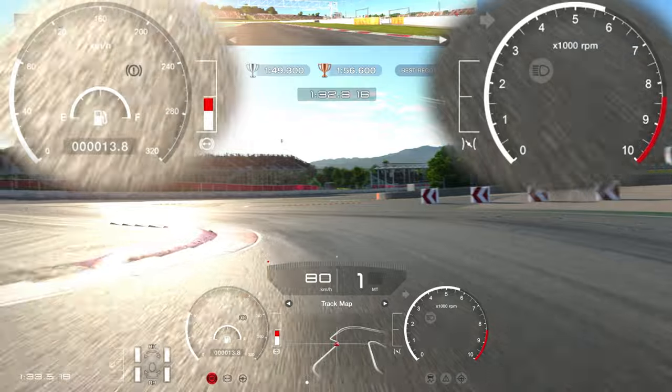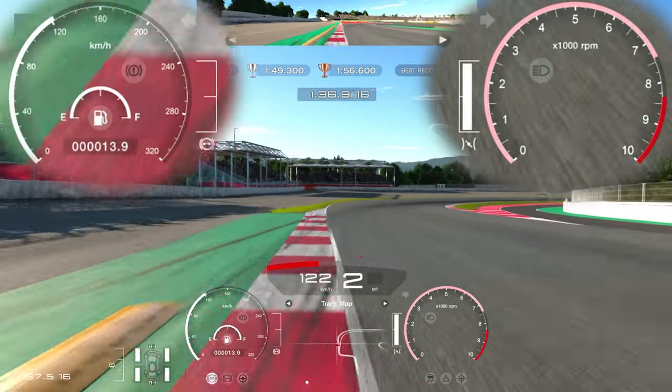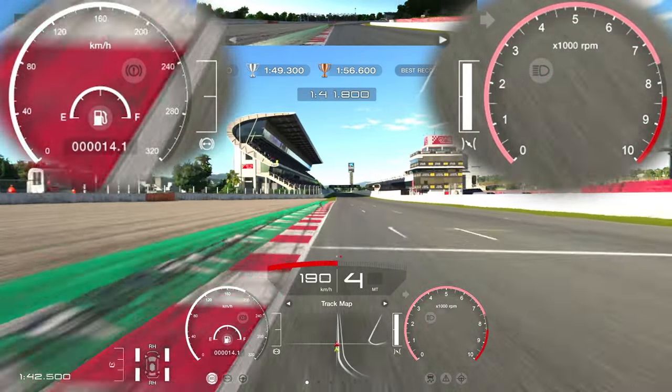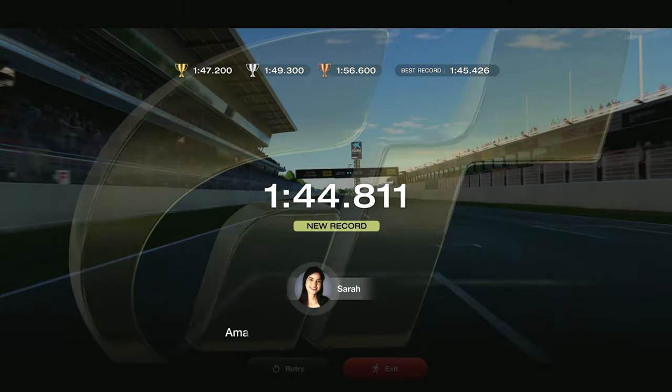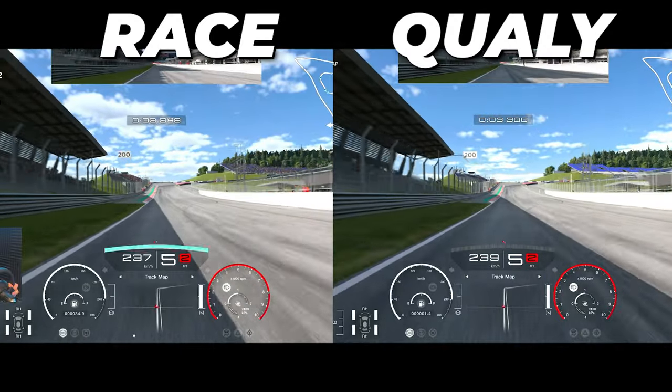If I was driving an FR car I'd be using and abusing the curbs as much as I could. But driving an MR car, touching the curb can give me so much rotation that I don't need — it's excessive. You're always trying to get around the corner as fast as you can, but if you're generating too much rotation the car just doesn't have the speed.